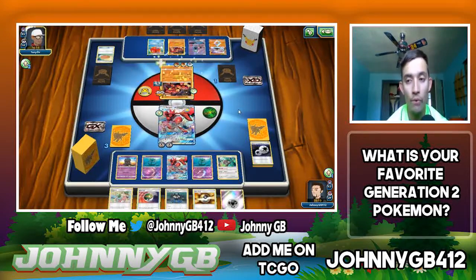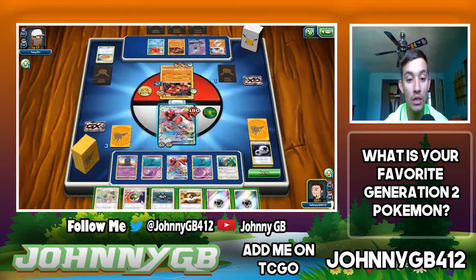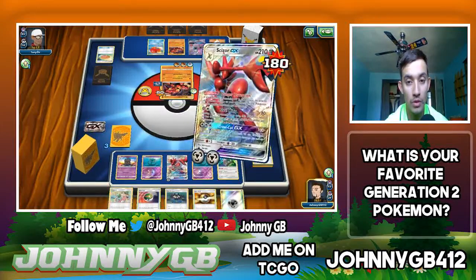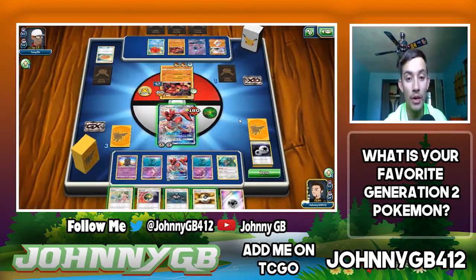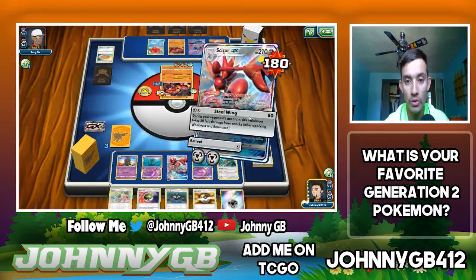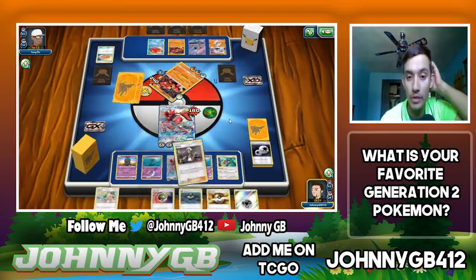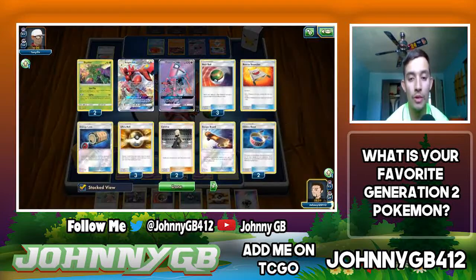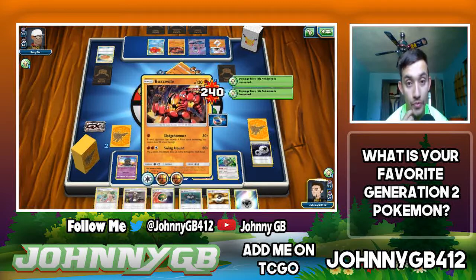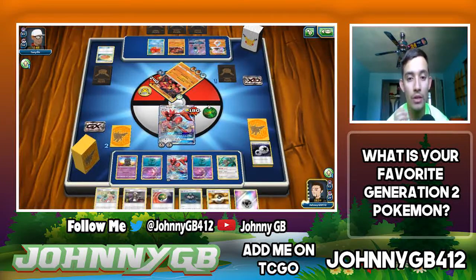He has two Strong Energy which is 40 extra — one heads coin flip could mean 180 damage. There are two Fighting energies. If he has a basic Fighting energy, I'm done. We're going to Steel Wing to get the knockout. We're up to two prizes remaining. It is a Guzma! How many Double Colorless energies in my discard pile? I have one Double Colorless energy left in the deck. He no longer has Strong energy and I don't think he plays basic Fighting.